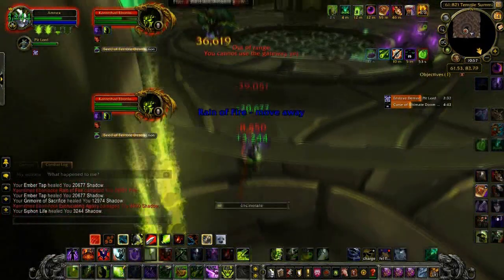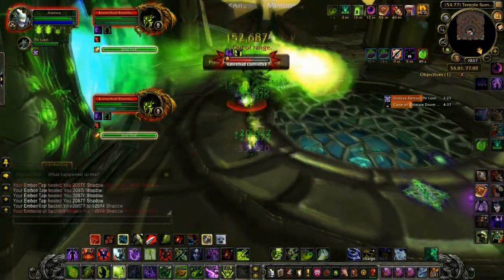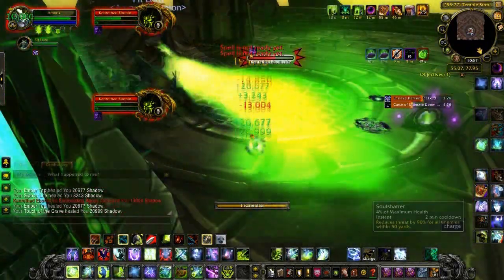In between this phase, dispel with the Fel Fire, get out of his Rain of Fire, dodge the Chaos Bolts, and interrupt the Cataclysm as usual.